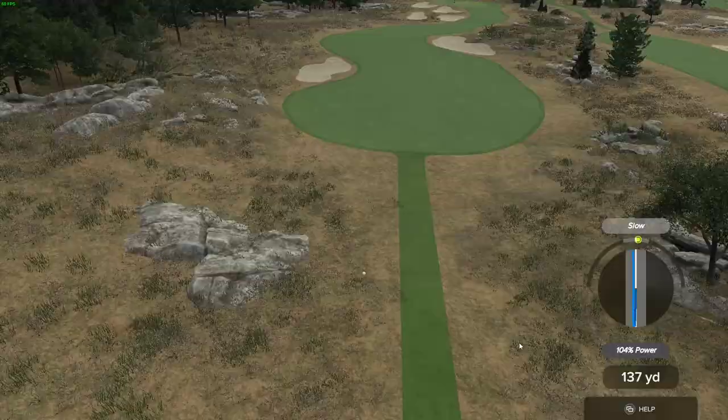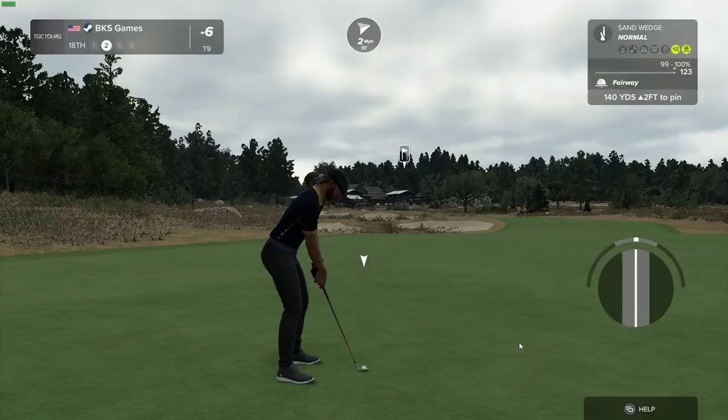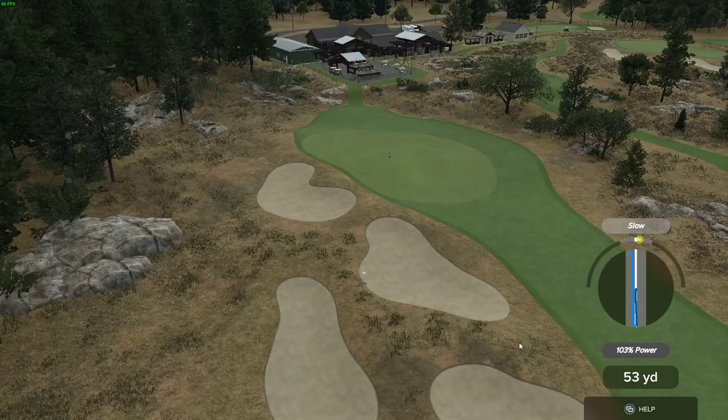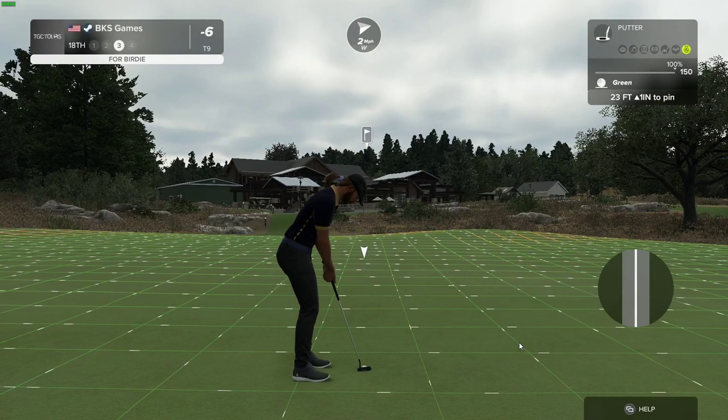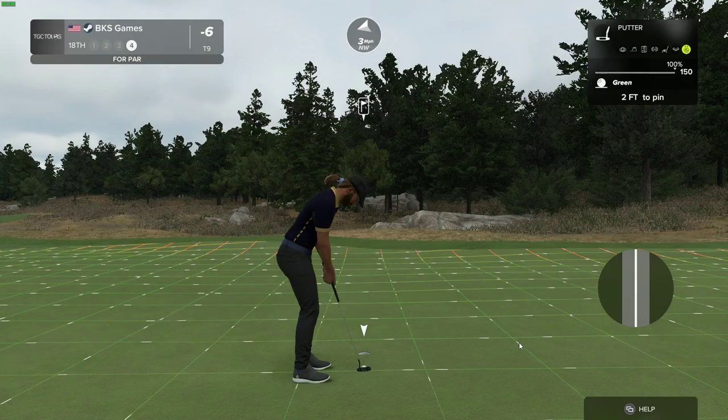Hole number 18, ready to go. Great swing. We are about 140 yards out. Nothing wrong with that — birdie putt coming up here. Oh, that was almost in. Give this a tap and we'll move on. This one's done — you've wound up at six under for the day.